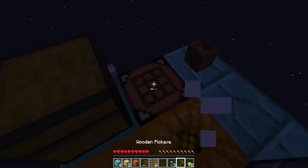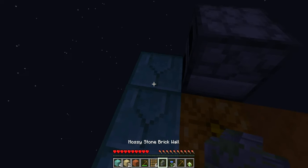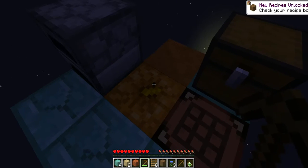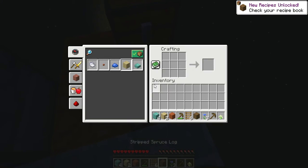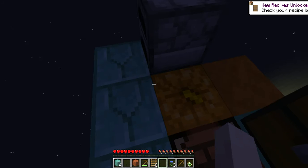We can try to do this - what does that give us? Mossy stone brick wall, which gives us more wood. We got a lot of stripped wood, so that's good. I'm in a good mood.